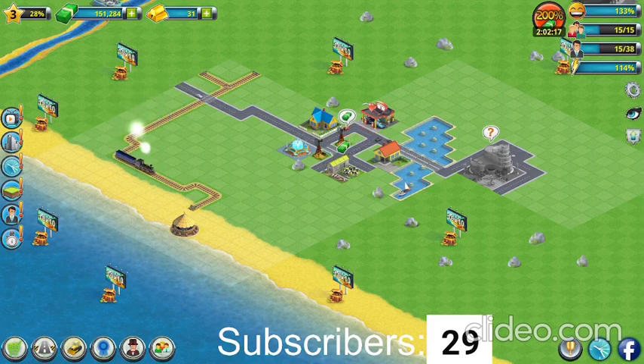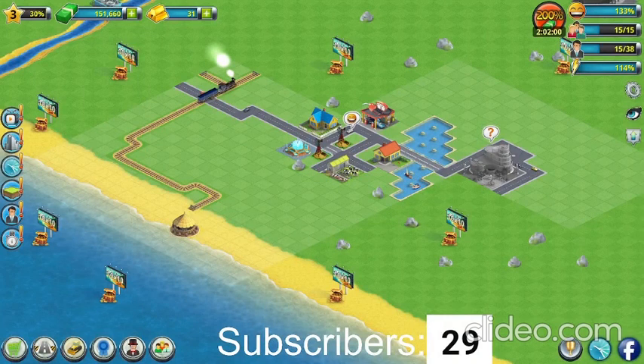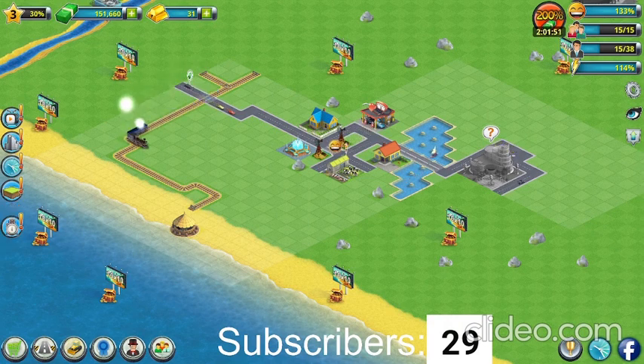There are boats in the water. Guys, this game is really cool — you guys should check it out. In order to download this game you need to go to the Microsoft Store and search for City Island 2: Building Story, and then this game should pop up and you click on it.